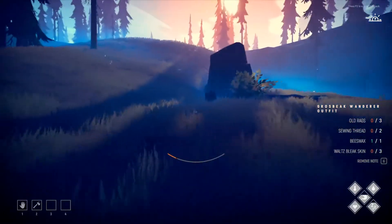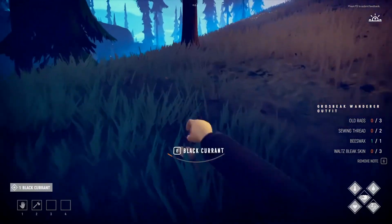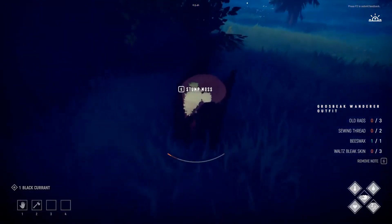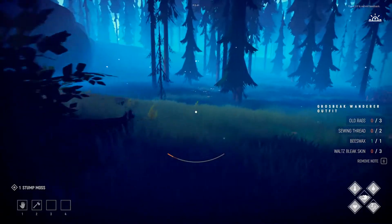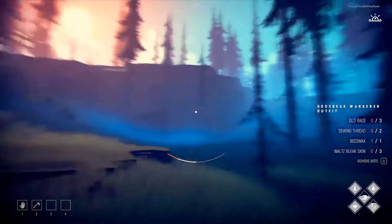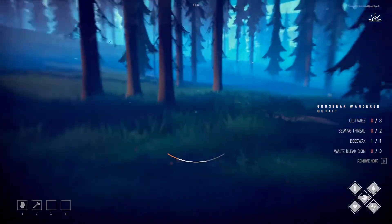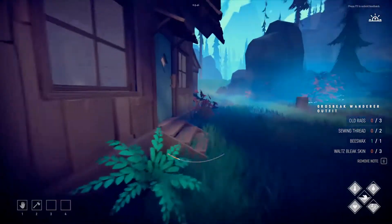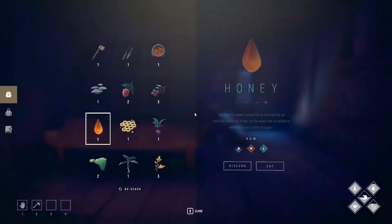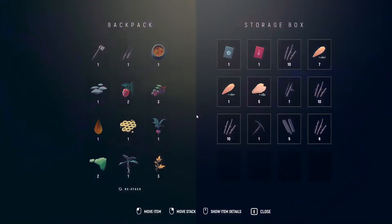Let's just grab whatever we can on the way back. There's something glittering here so let's go ahead and snag that — sure, moss, grab that too. My stamina is running dangerously low and then we'll head back to the house and see what we can make with what we got. All right, home sweet home — my inventory is a little full of stuff.